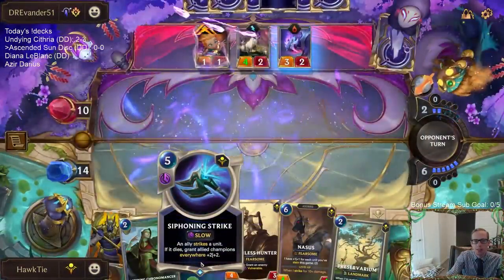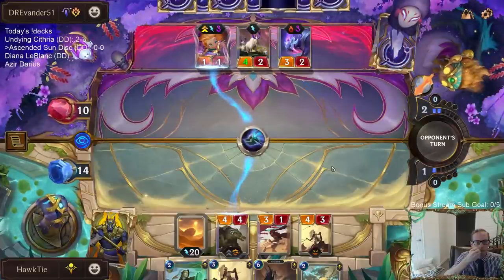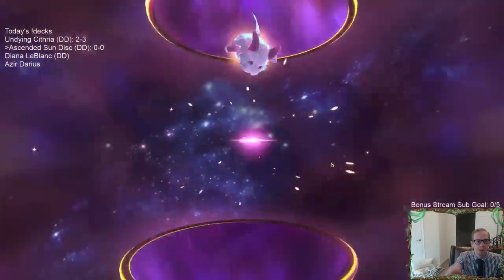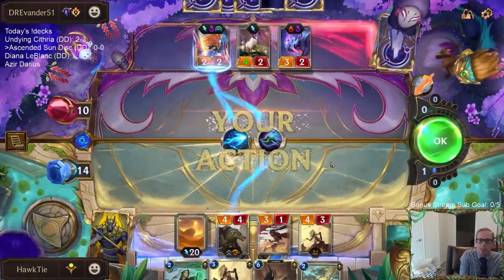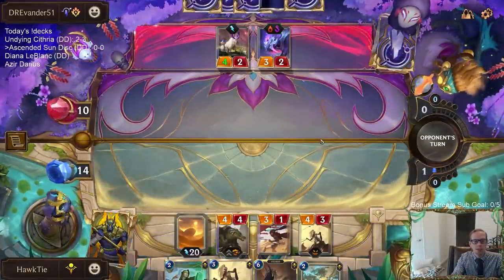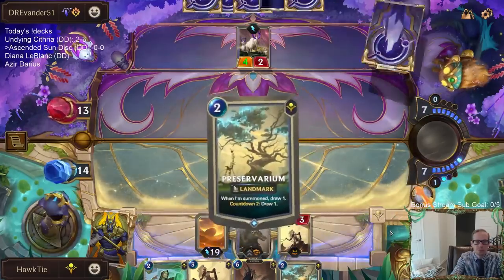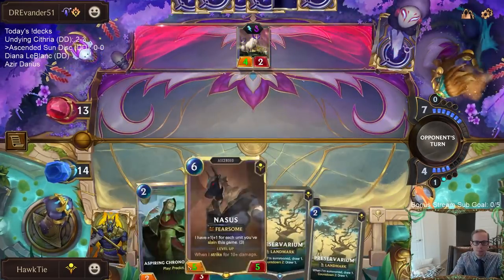Just two mana — I'd be surprised if they could stop Siphoning Strike. Yeah, we did get a Hush out of their hand, which was amazing against Nasus and very good against Renekton as well. But they have leveled up Zoe now. I threw this game away with that round three play. The opponent played it really well, but I just wish we could do this game all over again.